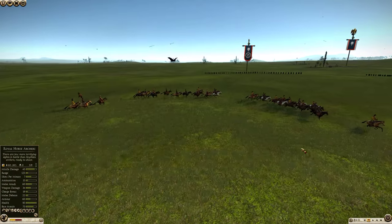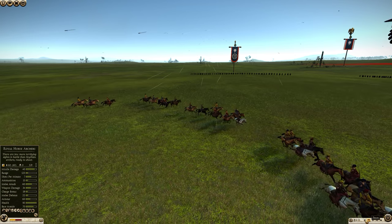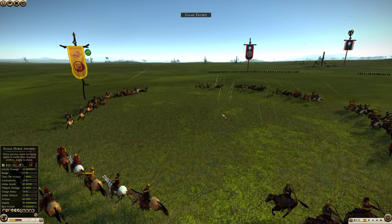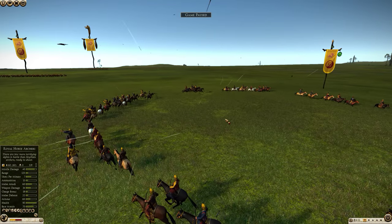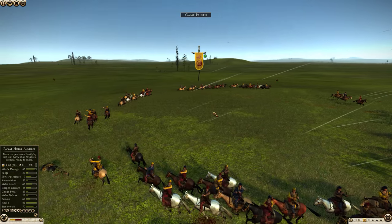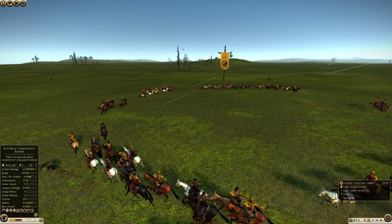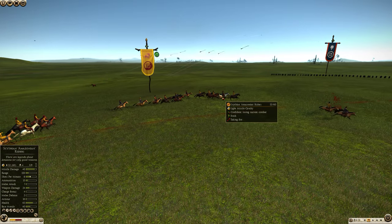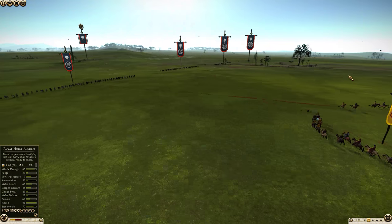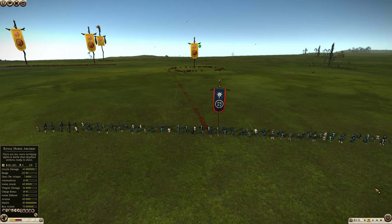Let's see where the arrows are falling now. The arrows are falling just in the center — I think they're aiming for the center of the unit. And you can see the arrows are falling all over the place; a lot of arrows are missing, but some are hitting as well. So the Amazonian riders are losing people, but not as quickly as they did before, so they are going to be able to cause more casualties to the Eastern Archers.